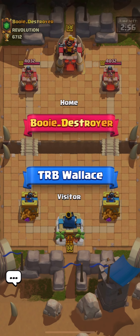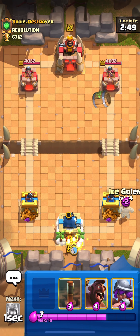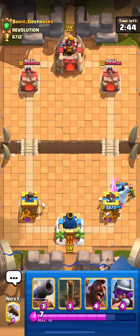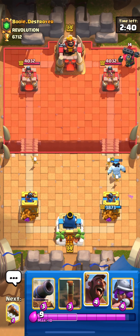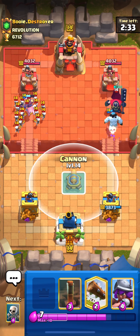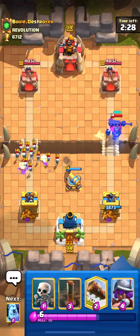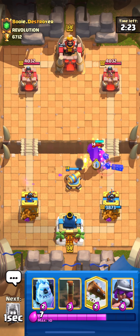Let's go to our next match versus buoy destroyer. Starting hand: ice golem, skeletons, hog rider, and musketeer. It seems like a log bait deck — let's see his version. We started without the log so we have to take a bit of damage. It's a log bait with skeleton king. Let's see what he has for defending the hog — probably skeleton army.